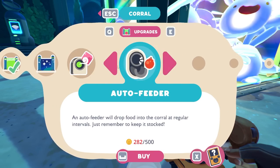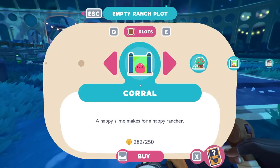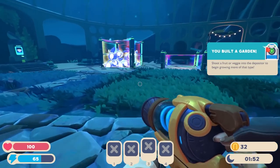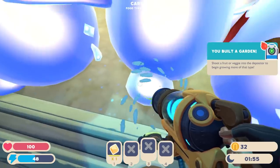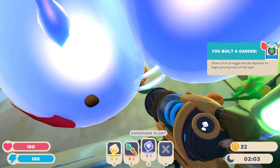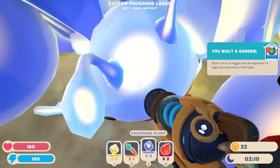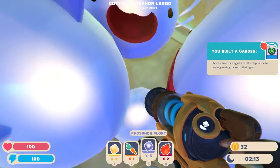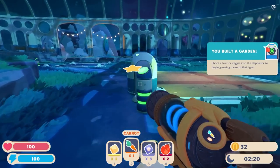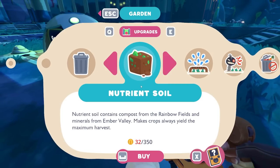Okay, so next order of business is getting the port collector. Goofed on that. Question — how much does a garden cost? 250. Worth it. Shoot a fruit or veggie into it, get more of that type. Looks like we've at least got some left. This is — I was kind of hoping we wouldn't just end up chucking all of our slimes into tiny little pens for the sequel. Okay, so that's just growing carrots. I wonder how fast it grows.